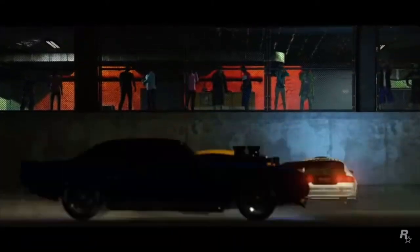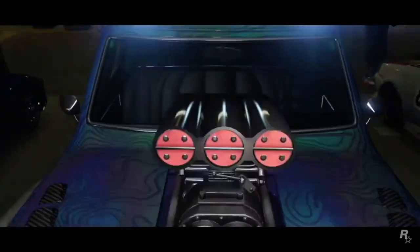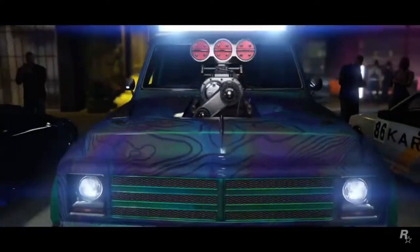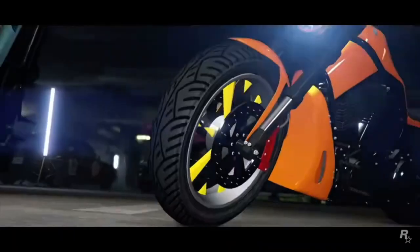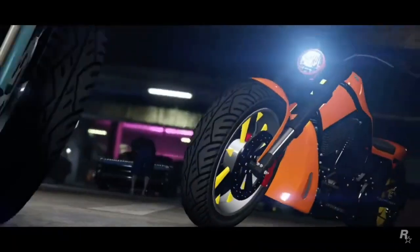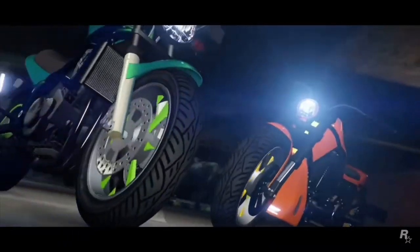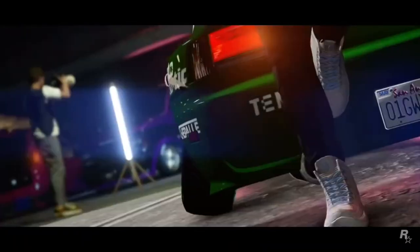I'm seeing a yellow Porsche driving by, a muscle car over there — not sure what that is. That white car looks like a Honda. There are also pickup trucks being customized. I can see what looks like a new Futuro on the right side. And obviously there are new bikes — so welcome to bike meets as well.